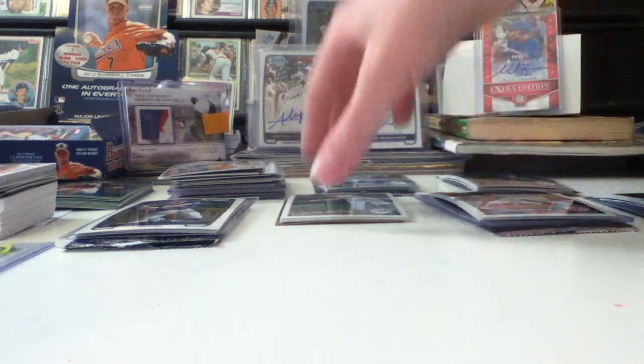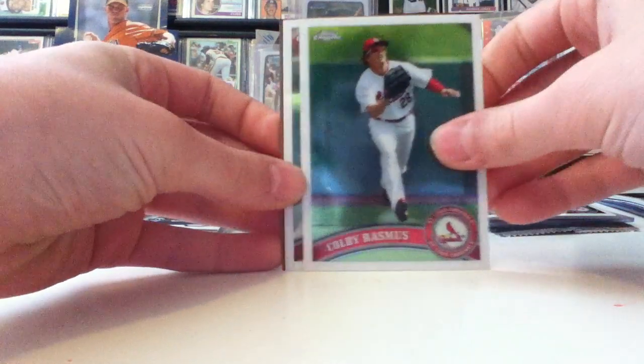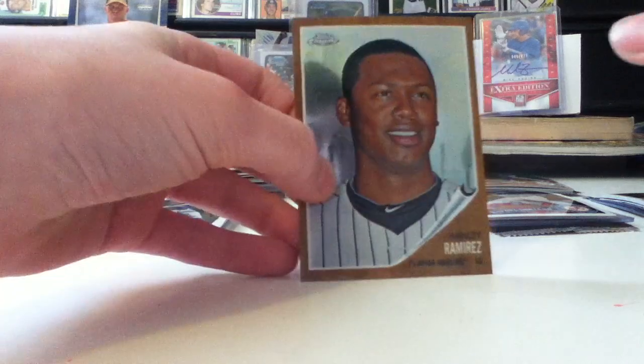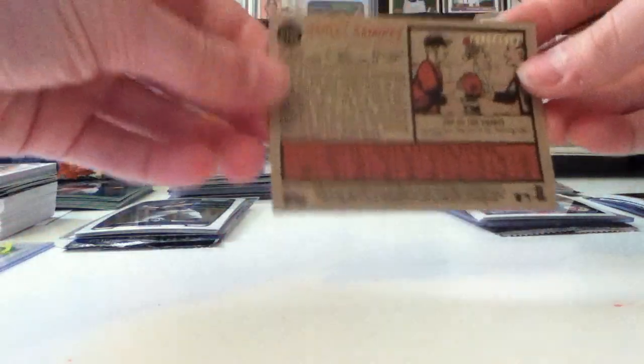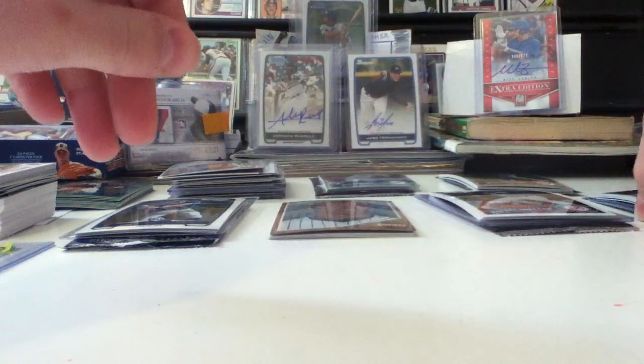Third pack, I got a Clayton Richard, a Colby Rasmus, an Ian Desmond, and a Hanley Ramirez Heritage Chrome numbered to /1962. So not bad. Then it started to get really nice, guys.